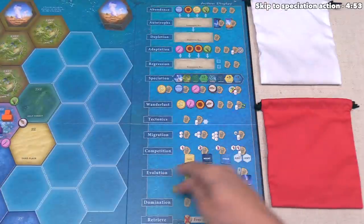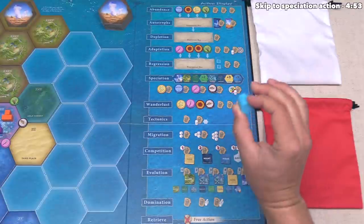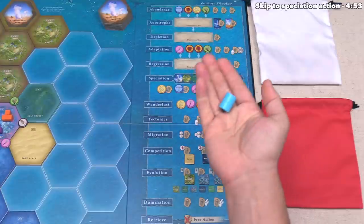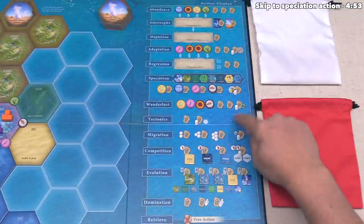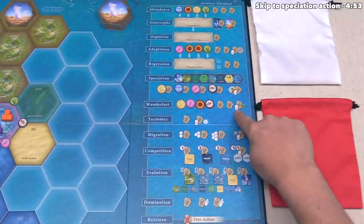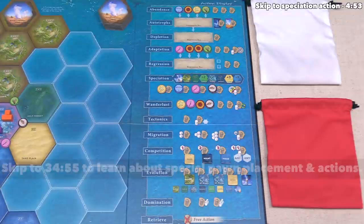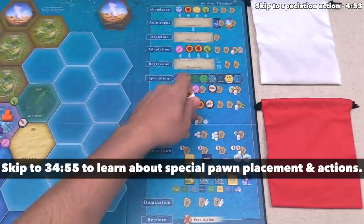When we place this pawn down, we have to put it onto an empty fossil symbol. We are not allowed to place this onto a special pawn spot — those show up on some of the actions and show a white cylinder next to them. So even though a special pawn spot might be empty, we cannot place a basic pawn there, because only the white special pawns can go onto those spots.